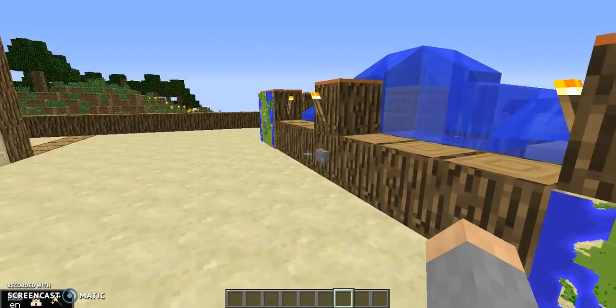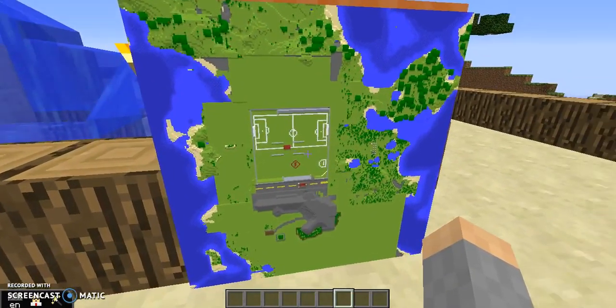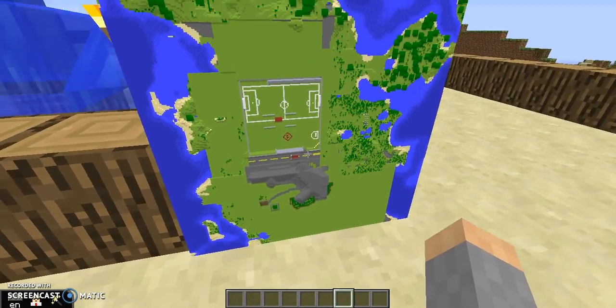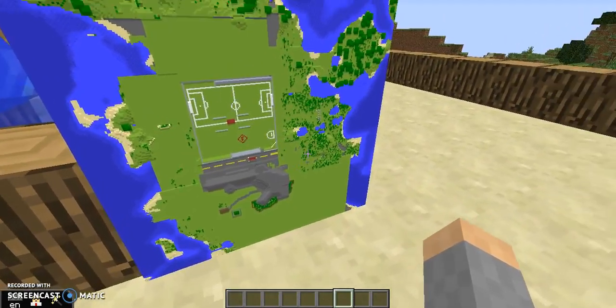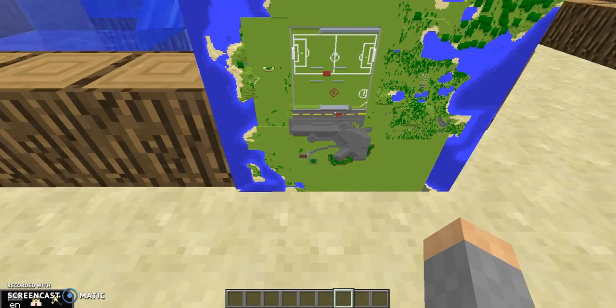Here we've got a couple maps of the school — one over there, one right here. We've got the turf, the main school building, and the road that would lead to the gym, but we didn't have time for it. And there is the pick-up-and-drop-off pavilion.